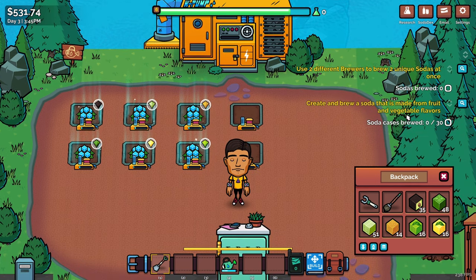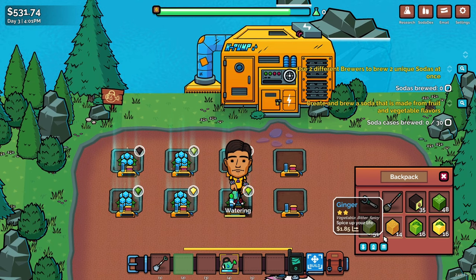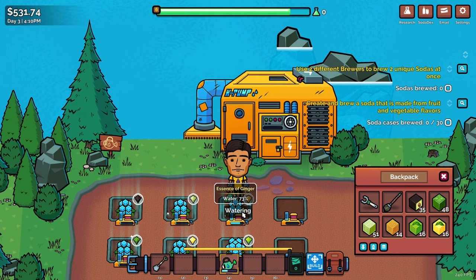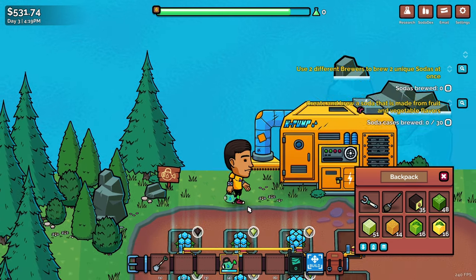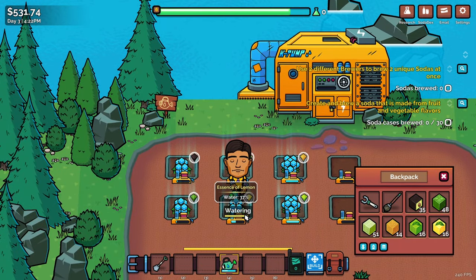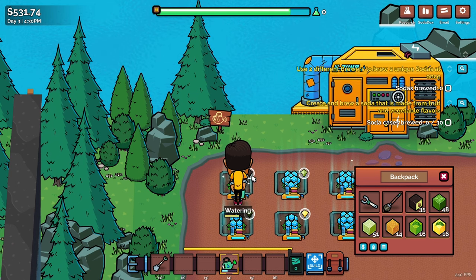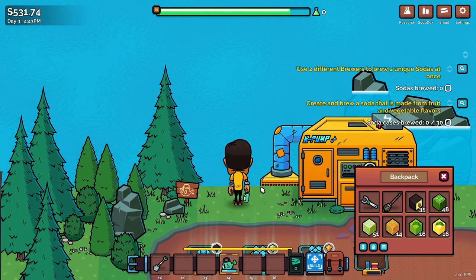So we need to brew a soda made from fruit and vegetable flavors. We should already have that — creamy badge is already hyping up the demand. I'm going to water everything quickly. I did a quick save and reload and I was able to move things between my backpack again. It looks like the hot buttons break every now and then — I think it has to do with splitting stacks, because when I was doing that earlier it broke the game twice where I couldn't use hotkey buttons anymore.